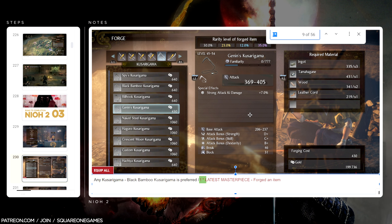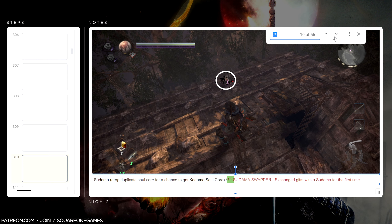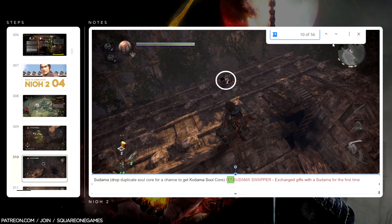Trophy number nine — Latest Masterpiece: forge an item. I knew we were going to have to forge in this game. I think in episode three, slide 230, this was the first time we get access to the blacksmith. I knew I wanted to go over there and forge an item to get that trophy out of the way. Some of you play a little more curiously than my very specific guides call for — somebody might accidentally forge an item and get the trophy, then think they've messed up the guide. So I wanted to get that as early as possible.